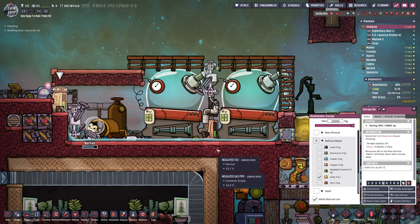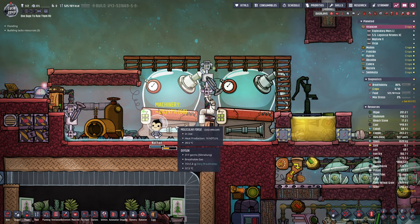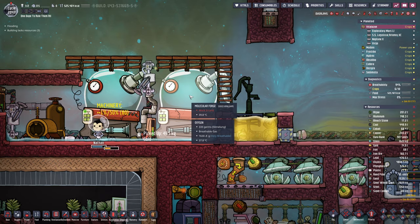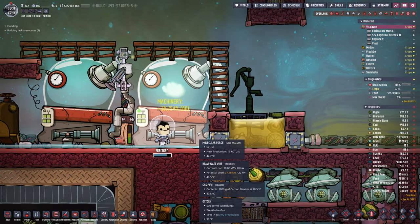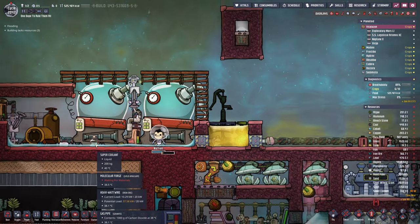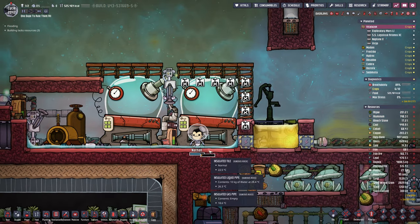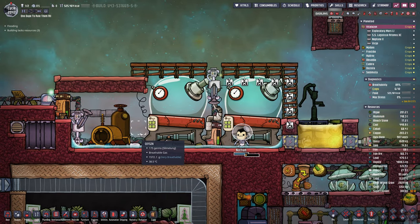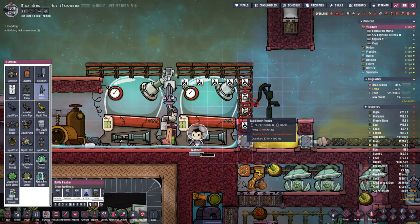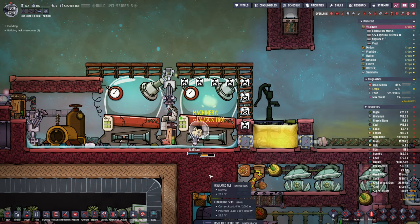I'm actually taking the gold from the other storage here. What priority do I have this on? Just five. I guess now that we have a little, it should be alright, and I'm starting to craft. Did I already provide the petroleum myself? Probably. Okay, now I'm using the second machine. And of course all the supercoolant is just dropping on the floor here. So maybe instead of having ladders here, we could dump the supercoolant here at the bottom and then actually start pumping it up once we have enough of it. Yeah, that would actually make it extremely convenient.